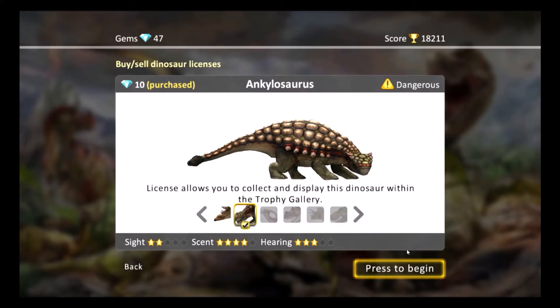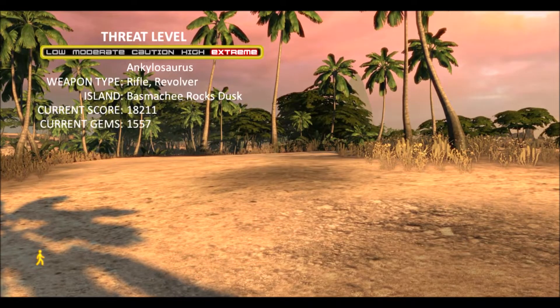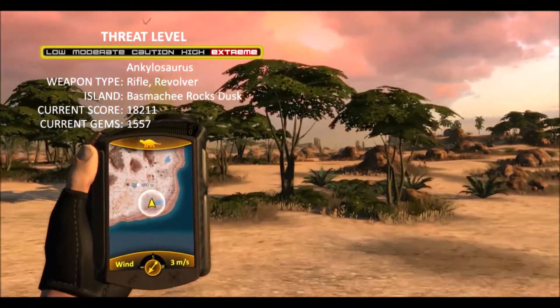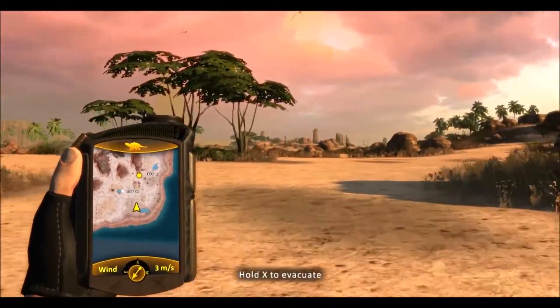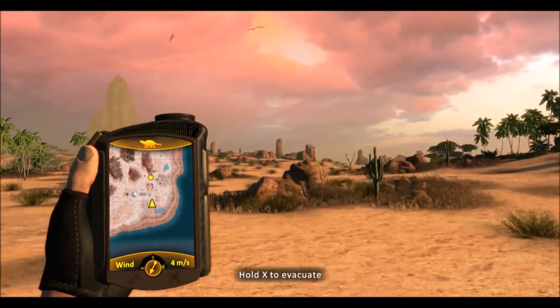Now it's time to hunt an Ankylosaurus for the last time. Tranquilizing bullets are the humane way to hunt, even though afterwards we still stuff the animals and put them in the trophy room. Maybe they're holograms or something - considering you can replace them in the trophy room.